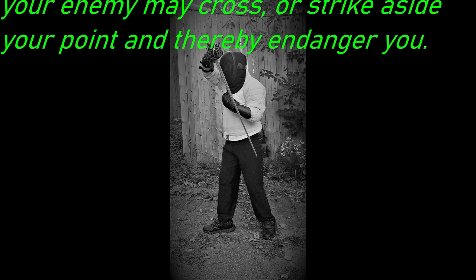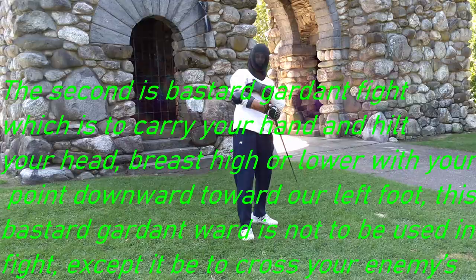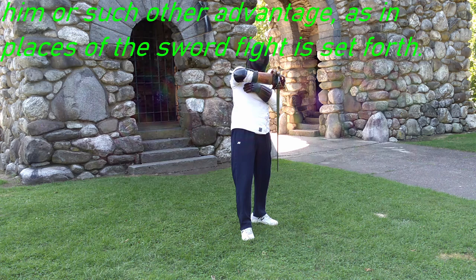The second is Bastard Garden Fight, which is to carry your hand and hilt below your head, breast high or lower, with your point downward toward your left foot. This Bastard Garden Ward is not to be used in fight, except it be to cross your enemy's ward at his coming in, to take the grip of him or such advantage, as in diverse places of the sword fight is set forth.